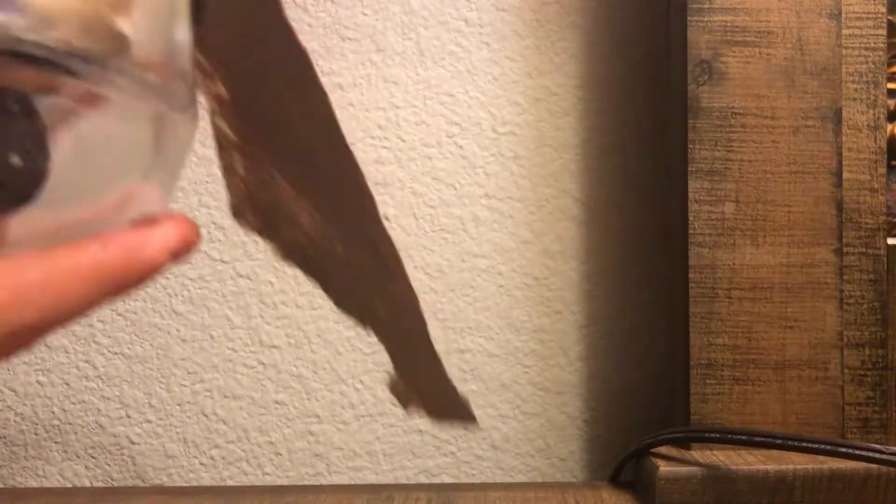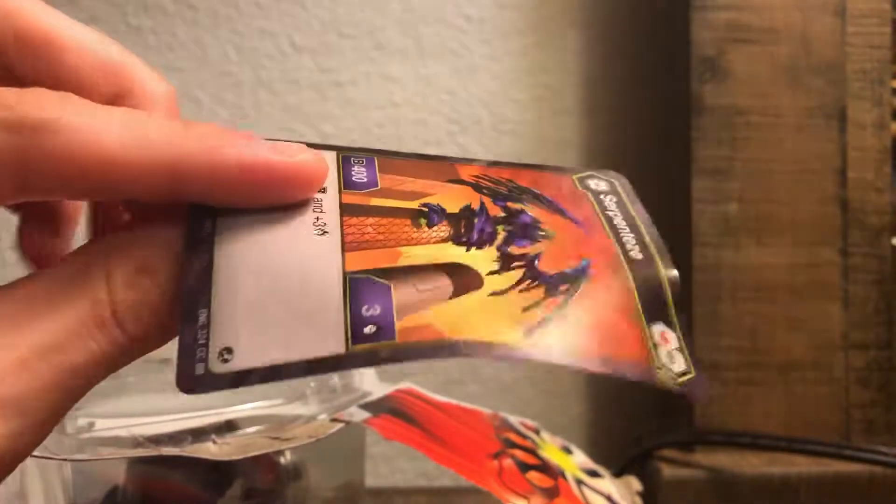Starting with unboxing darkest serpenties first. Wow, are you serious — this card is completely damaged! Oh, you gotta be kidding. I mean it's just a character card, but anyway — so it's darkest serpenties. I'm gonna put it underneath my lamp to see if it can flatten out.